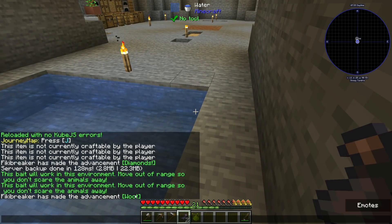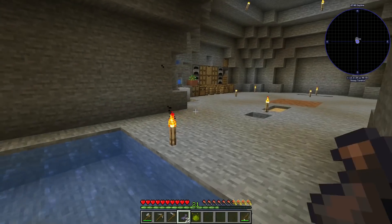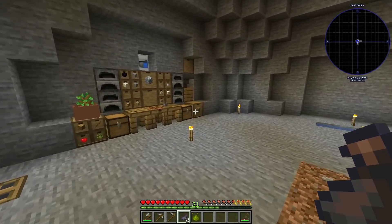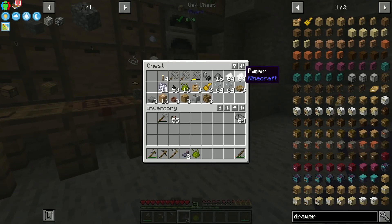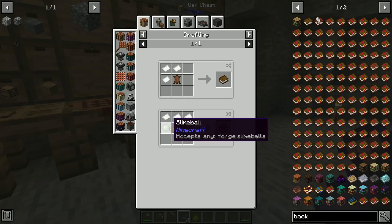What did I do? The loot mod - those are the real textures. I got nothing from woot. Anyway, I have an ink sac now so we can craft ourselves something with some paper - possibly a book.